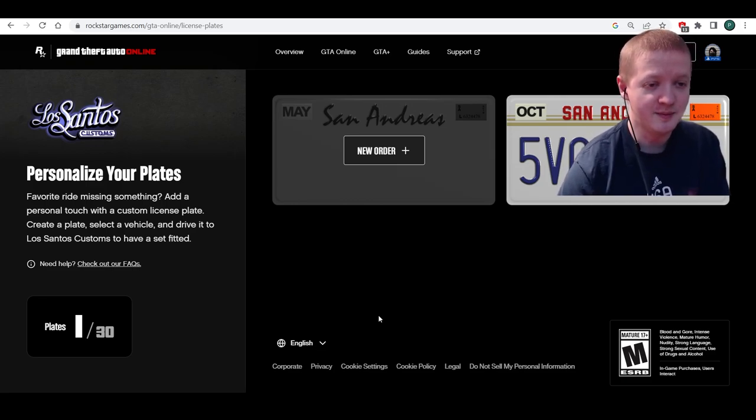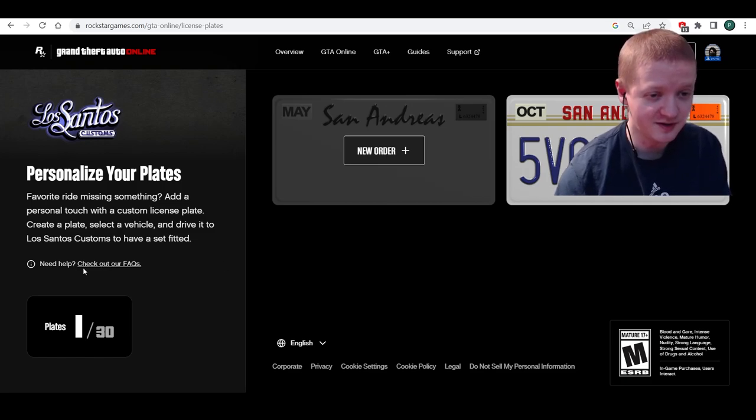So here we go — personalize your plates for your favorite ride. Add a personalized touch with a custom license plate: create a plate, select a vehicle, and drive it to Los Santos Customs to have it fitted.